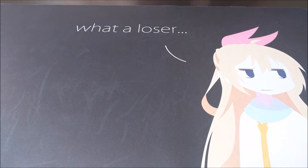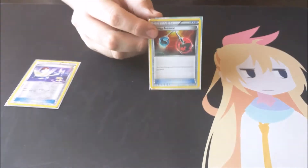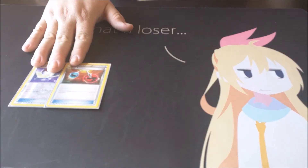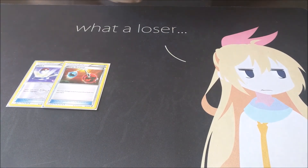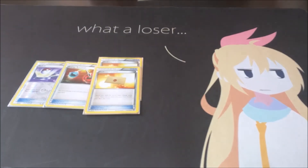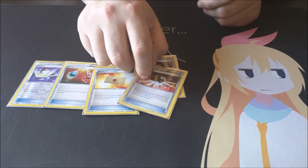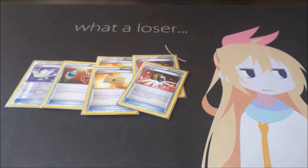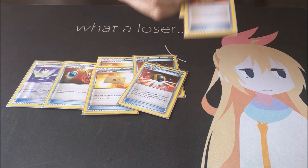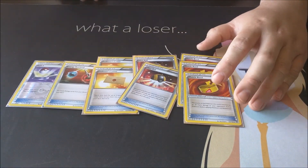Going into items, I only want one of each of these cards: one Switch and one Energy Retrieval — pretty self-explanatory why you would run these in the deck. Two Professor's Letters just when you need to have energies in your hand. Two Ultra Balls for Shaymin, and three Muscle Bands just to get that KO going.